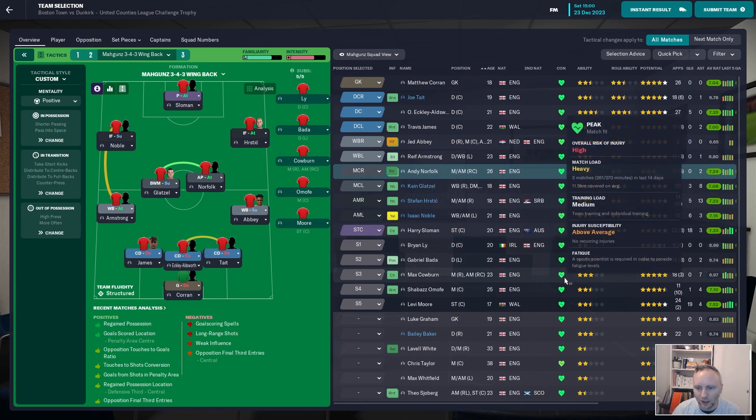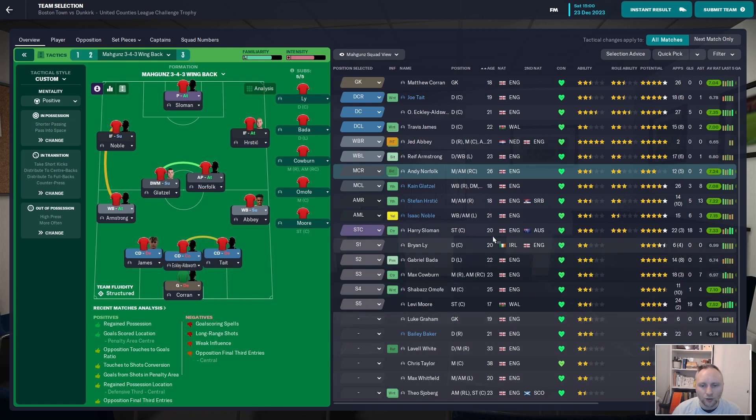This is the team we're playing today - Harry Sloman up top. We're rotating Harry Sloman with Levi Moore at striker because both of them are scoring, so we're having a great problem there. Norfolk has been playing really well but he's made some very awful errors, so we're doing some changes between Norfolk and Taylor.